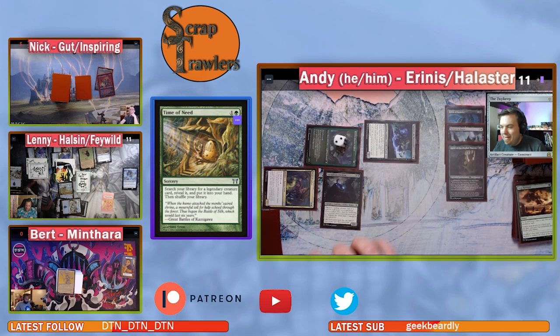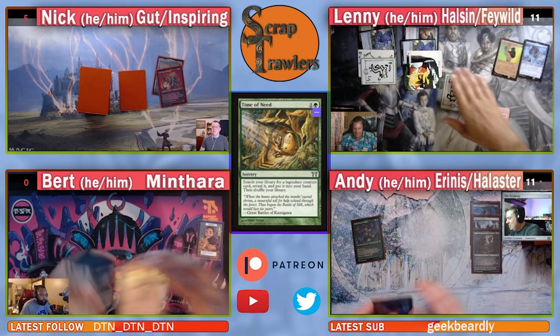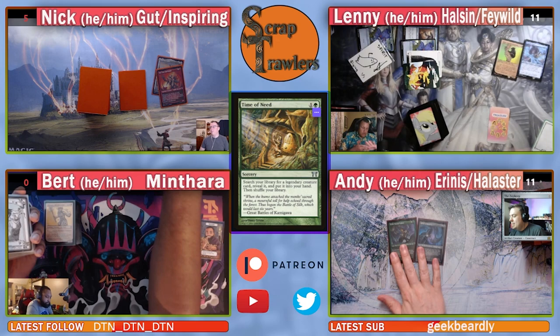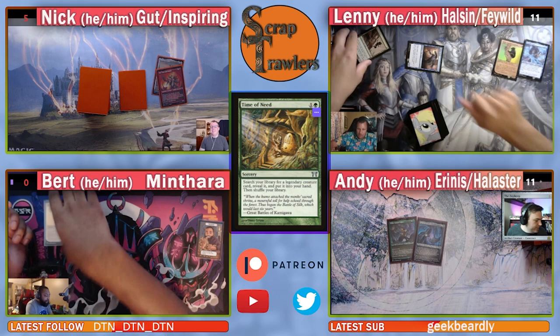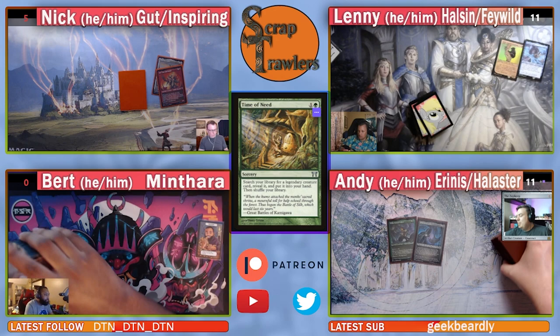Lenny won both games — what a jerk, just kidding. Post-game deck discussion begins. Nick explains his deck was built with Zendikar and Scars of Mirrodin standard in mind, featuring Bushwhackers, Memnight, and a weird Abiding Grace package to bring back key creatures. The top card he never drew was the Archetype of Courage — which would have given all his creatures first strike.